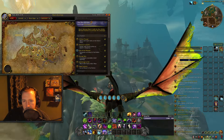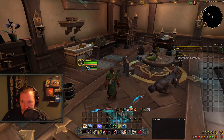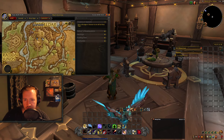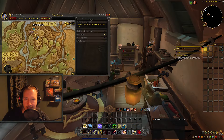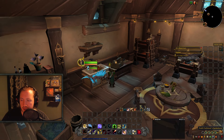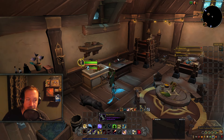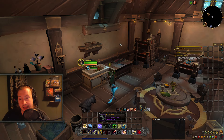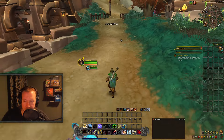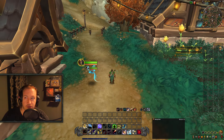The second treasure in this zone is going to be in Merildar itself. You move to Merildar and inside the main city, in a house directly where I'm standing, you will loot the Arathi Craftsman Spokeshave. At this point you have looted 6 out of 8 treasures for skinning, and the next zone is going to be Ashkahet, the final zone with the last 2 treasures.